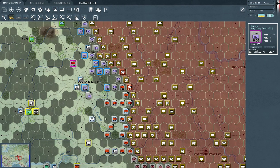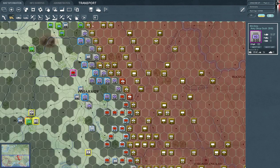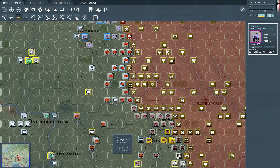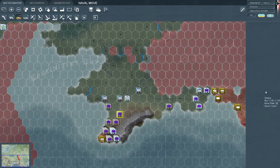For instance, this HQ — as I click it — now lights up the whole rail system, and we can put it on a train to go over here. If I were to click right now, it would just go on a train and leave for this area. I'm not going to do that right now because there's no need. There's also amphibious transportation down here at the Black Sea, and there are probably a couple of units we can move by sea, although apparently not right now.